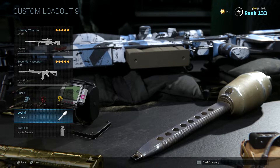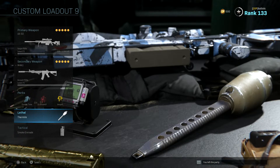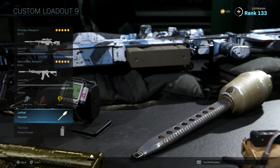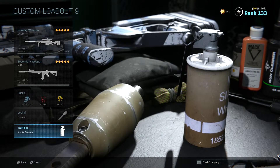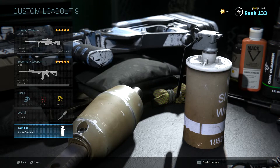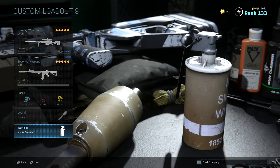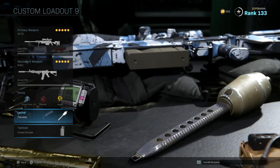Thermite is also good — when there's someone behind cover you throw it at them and they have to get out of cover or they die. If they do get out, they're still burning so they're still weakened. That's why thermite is super good in Warzone. Smoke grenades are also great — you can escape a position, block off an area, smoke out a downed teammate, or smoke a loadout drop.